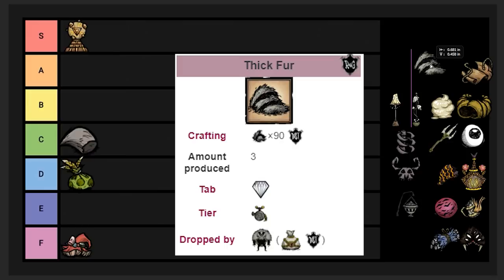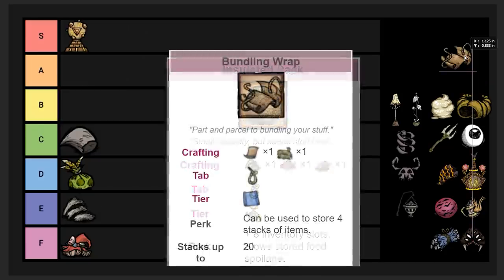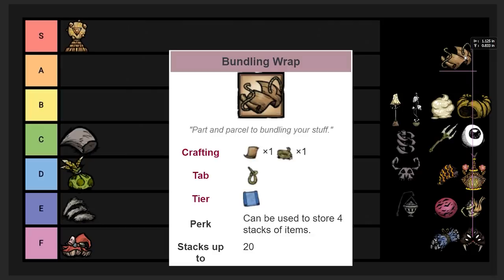We got Bear Drufer, used for either the Insulated Pack or the Hibernation Vest. The Hibernation Vest would be the best body winter clothing, but winter clothing is a total scam and there's no reason to wear it. The Insulated Pack requires waiting until around day 70 for Bear Druid to spawn. I'm putting it in E tier — the insulated pack has very niche uses, basically just an upgraded backpack that makes food rot slower, which is nice for something like a ham bat.